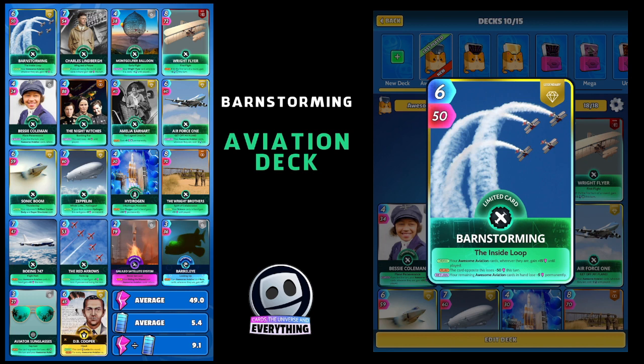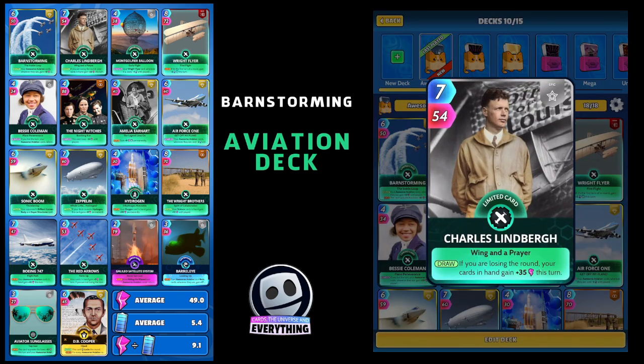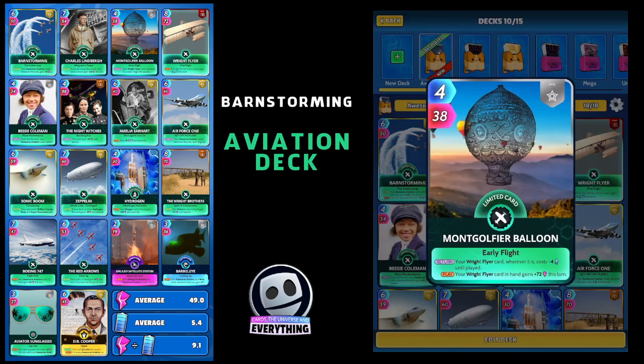Let's have a look at the next card. I think we've got around thirteen aviation cards in this deck. This one is Charles Lindbergh — on the draw, if you're losing the round, your cards in hand gain plus 35 this turn. Pretty awesome, seven for 54, and he is a limited epic.